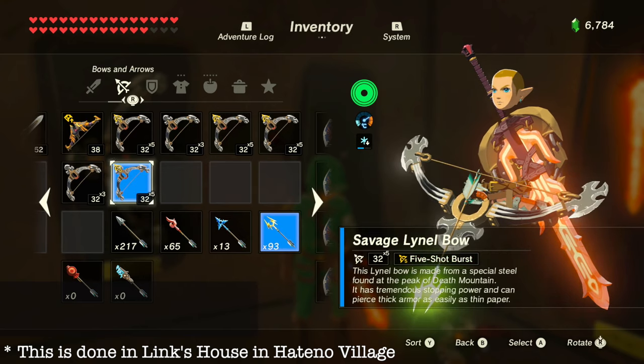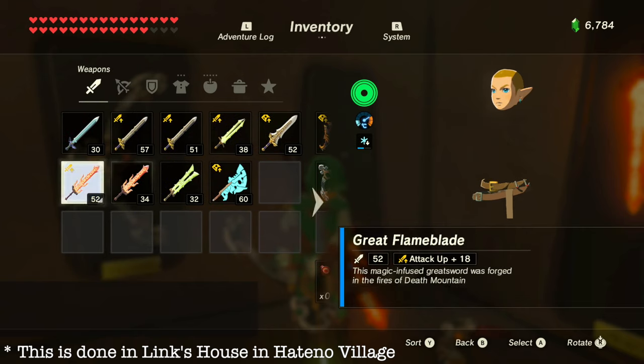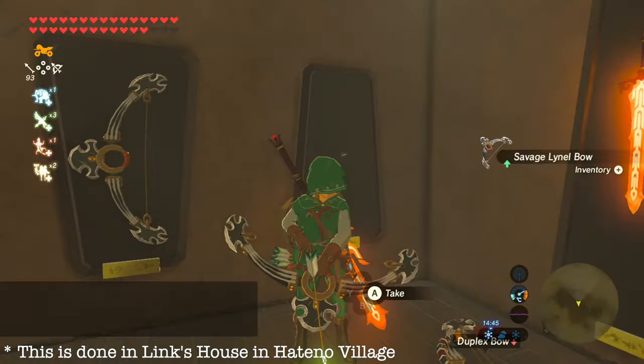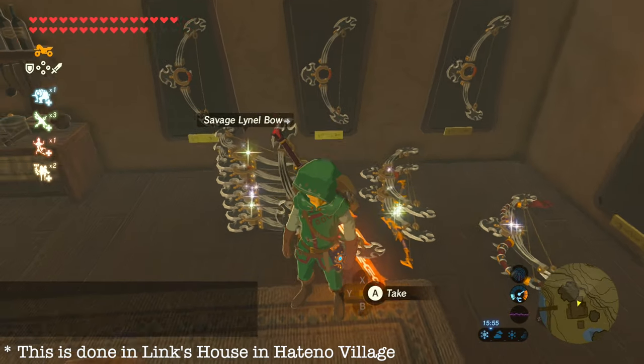Let's go through this one more time. Choose the bow you want to duplicate, press Start, press R so he's holding it in front of him, go back to the menu, choose the weapon, remove and re-equip, go back to the bows, choose a different bow, then put the bow that we want to duplicate onto the wall and pick it up. That's how you duplicate swords and bows in Breath of the Wild.